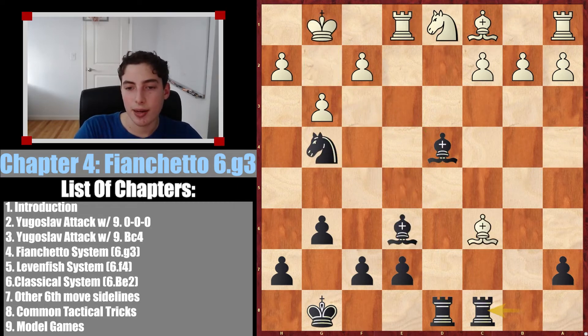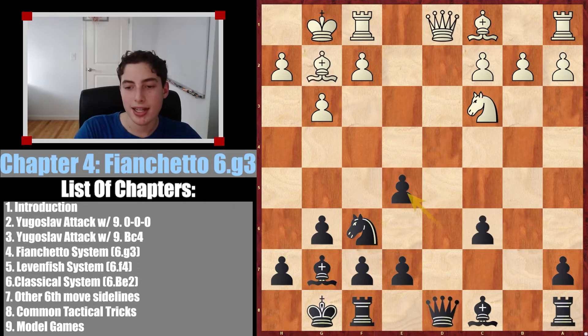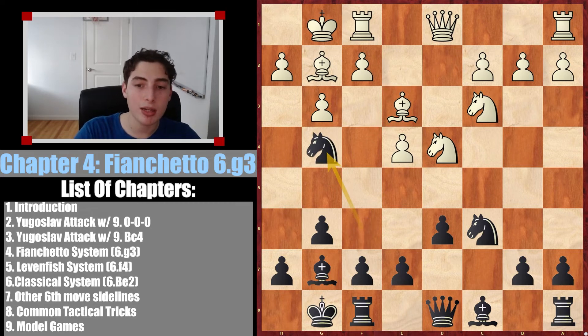Really fun position if they go into this one by taking the knight and trying to go into these tactical complications. Alternatively, they can play something like bishop e3. The bishop, although it's a less scary bishop — going to h6 is not as meaningful when they can't attack — it's still a bishop, and the two bishops' advantage is definitely a real thing. So we can immediately try to attack that bishop with knight g4.